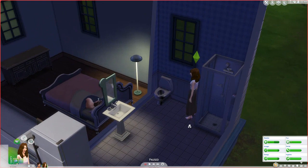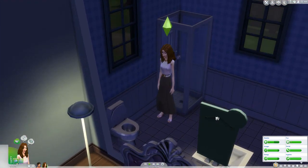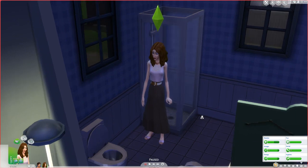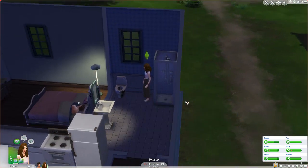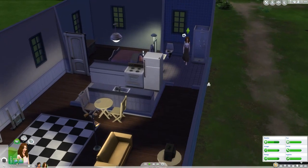Today we're going to go over the basics of starting and running your very own club. Here we have a Sim named Irish Dancer. Irish Dancer loves to dance, but she doesn't know any other Sims in the neighborhood that do. So we're going to start a club for her just for dancing.